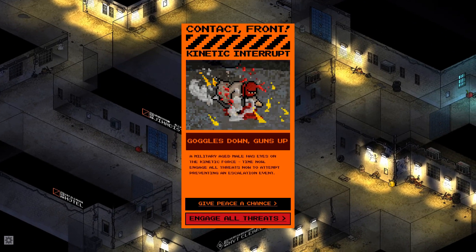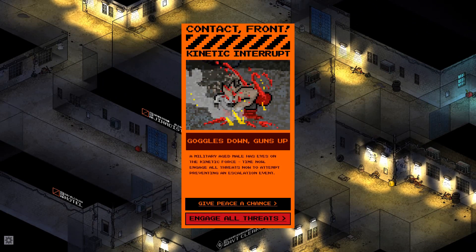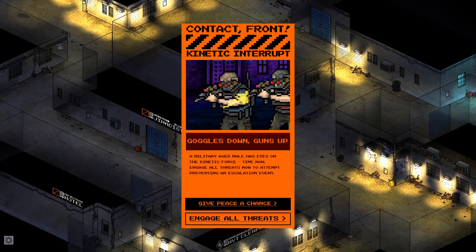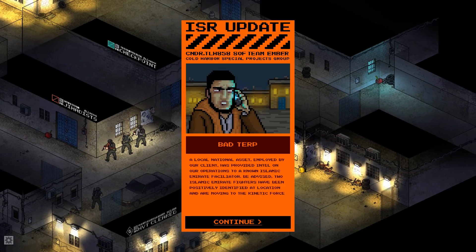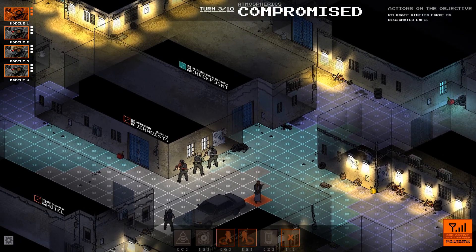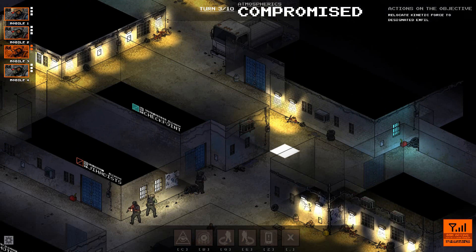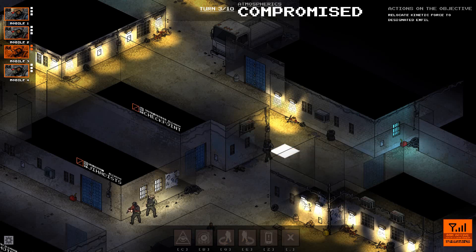A civilian came out, but we don't know if it's a civilian. A kinetic interrupt: a military-aged male has eyes on the kinetic force. Engaging all threats now to attempt preventing an escalation event. We could let this civilian go, or we could engage all threats — this is such a big risk. I'm going to give peace a chance; we better hope this guy doesn't have a bomb on him. Bad turn: a local national asset employed by our client has provided intel on our operations to a known Islamic Emirate facilitator. Islamic Emirate fighters have been positively identified and are moving to the kinetic force. He wasn't a good guy after all.